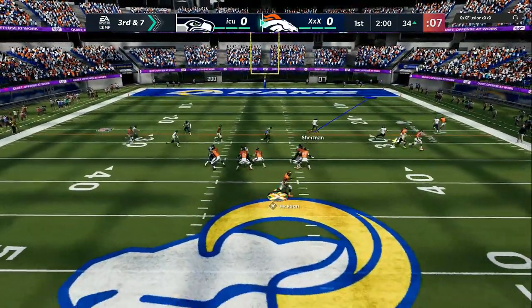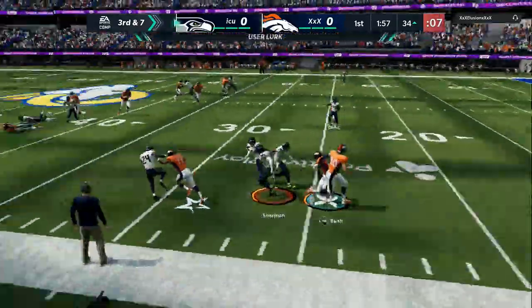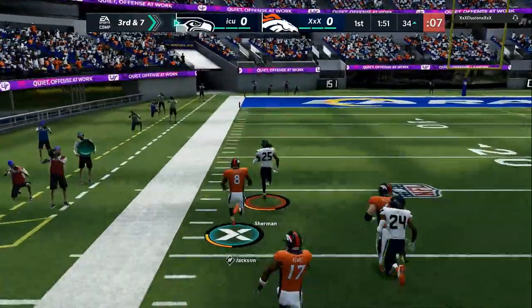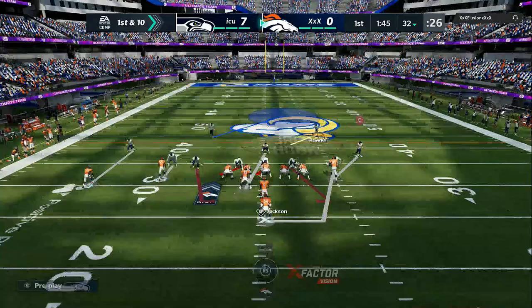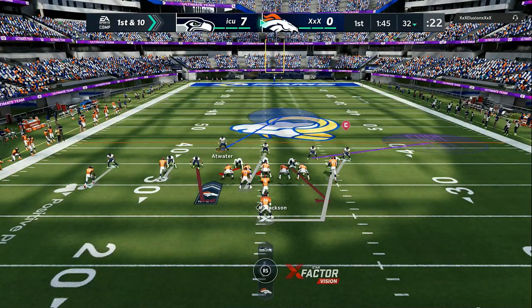Right here we got slants. Somebody in the comment section was asking how do you stop slants? You can see Richard Sherman — a slow user, only 84-85 speed — I'm able to just take away the whole right side of the field. I have my coverage on the left side of the field in case he runs a crossing route or anything like that, and I'm always crashing left. The reason why is because I want that contain wide on the left side of the field.